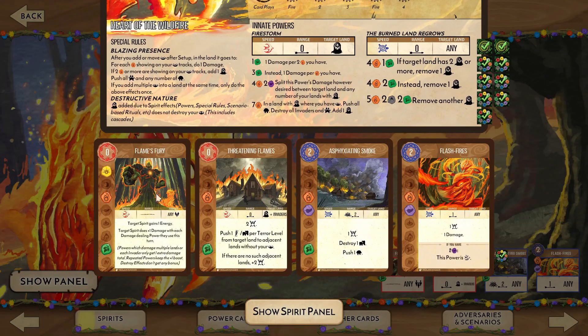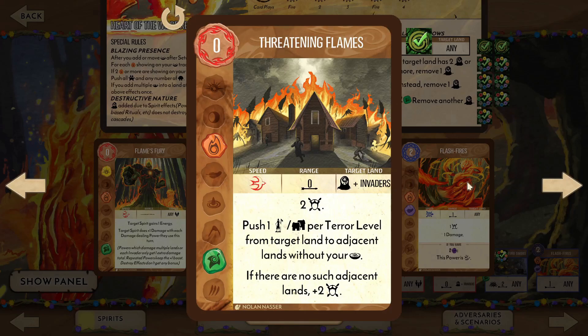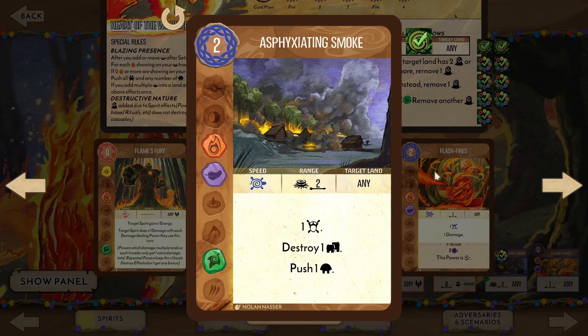For our unique powers, Flame's Fury grants the target spirit an energy and an extra damage to each of their damage dealing powers — useful and fairly straightforward. Threatening Flames protects one of our blighted lands, gaining fear, and pushing out non-city invaders. If we've managed to trap the invaders with no way to escape our presence, instead we add extra fear — just be sure you have other ways to deal with them when the Ravage comes. Asphyxiating Smoke gains fear, destroys a town, and pushes the Dahan at range two from a sacred site. Controlling the Dahan mitigates any counter-attack, but otherwise it's pretty solid.